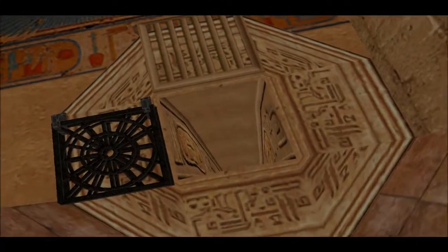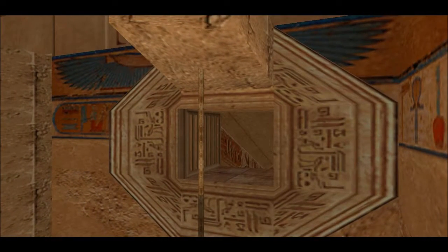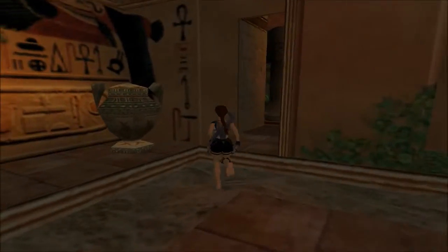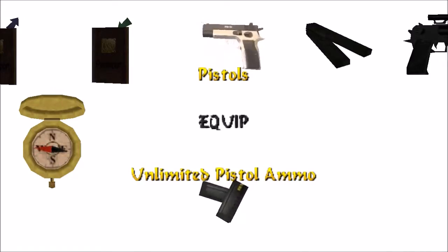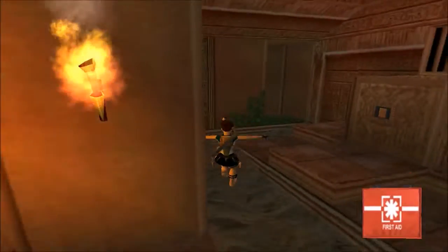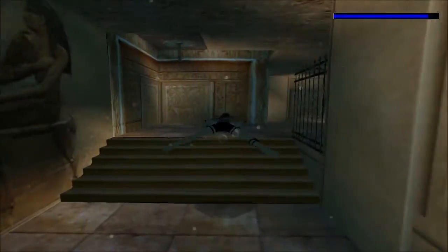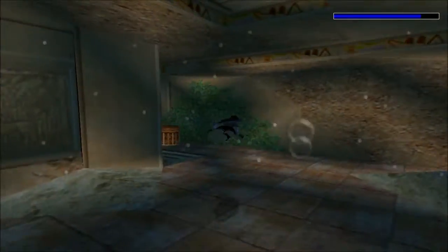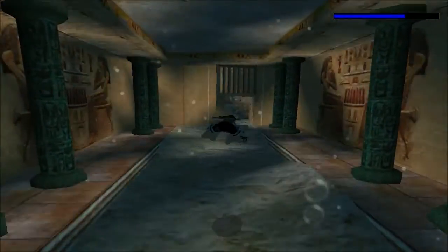So we'll have to check that room out as well. Before I forget, there's a couple of vases we can shoot — one of them has a large med pack; it's the one over here to the left. There's a big door. Cool design in here — I like it. And we'll walk our way back to the temple.